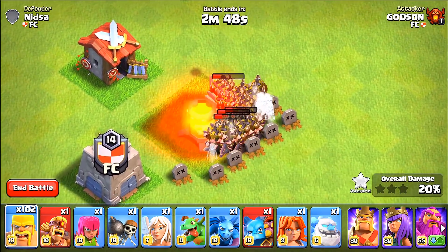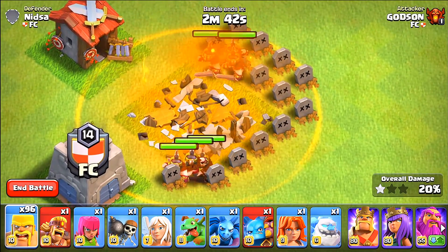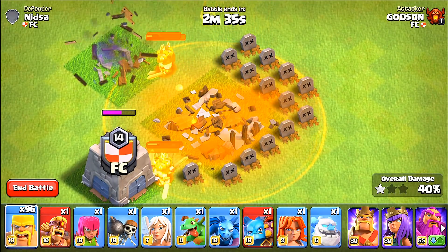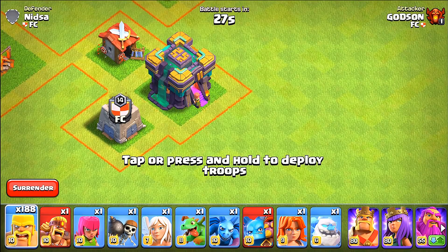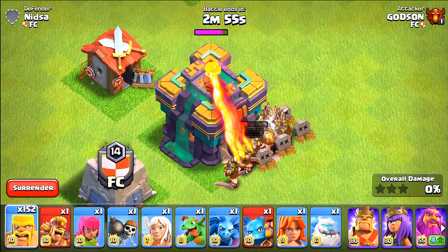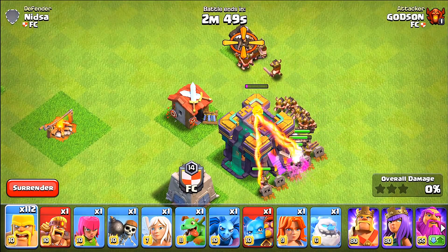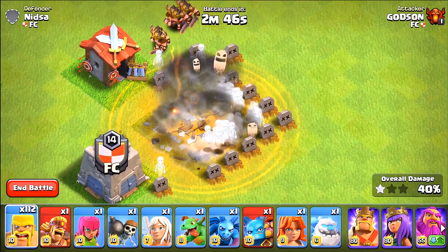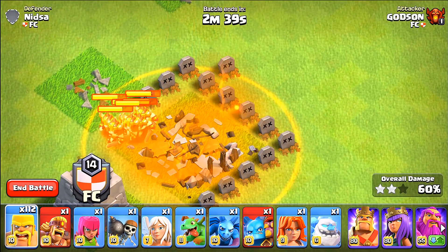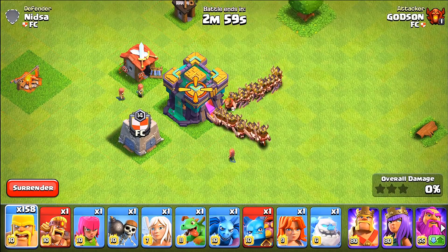When the beam comes down there's a little poison spell — yikes, that definitely hurts the barbs. And that's just level one, so this will be increasing as the Town Hall gets upgraded. At level two, Town Hall 14 is definitely stronger, but the beam kind of looks the same. It still has that poison spell effect.